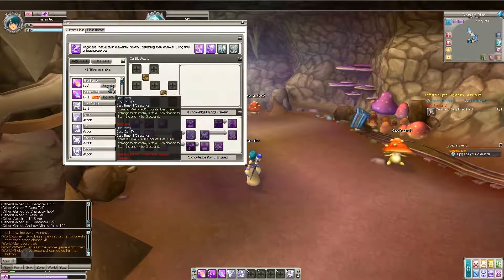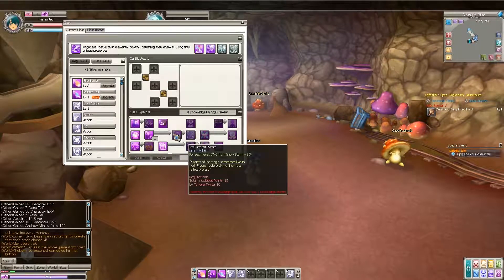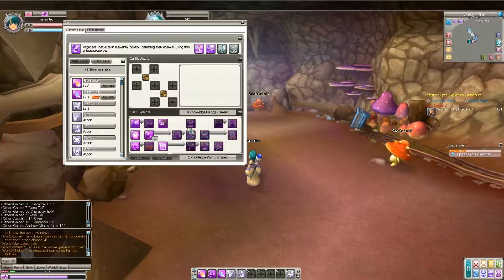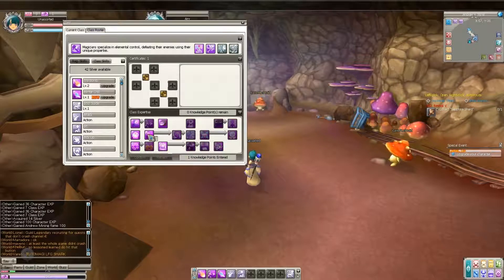General skill acquired: Winter Chill — deals ice damage plus 13 points per second over 12 seconds. Sweet! We can upgrade now. Fire Bomb increases magic attack that deals fire with a 15% chance to stun the enemy for 3 seconds. For knowledge points: Ice Elemental Master, Shadow Magic, Freezing Breath. I'll go for casting speed again.